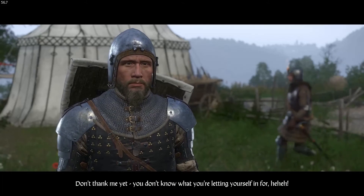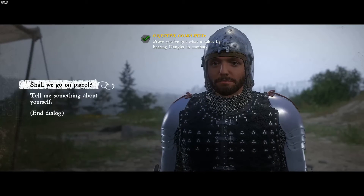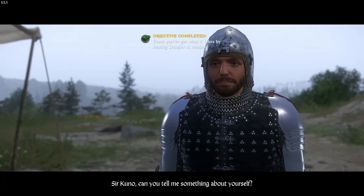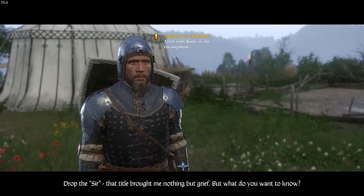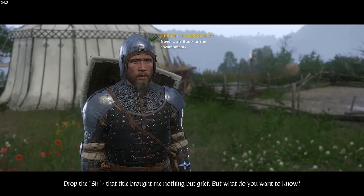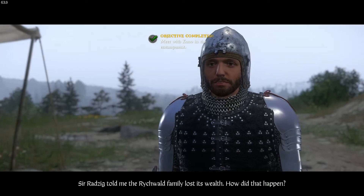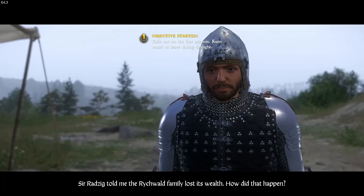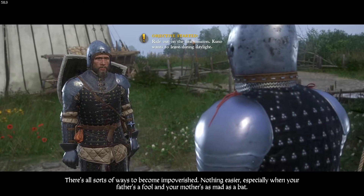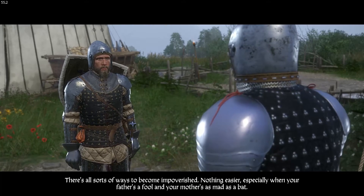Henry asks Kuno to tell him something about himself. Kuno responds: "Drop that title — 'sir' brought me nothing but grief. What do you want to know?" Henry asks how the Rickvold family lost its wealth. Kuno replies: "There's all sorts of ways to become impoverished — nothing easier. Especially when your father's a fool and your mother's mad as a bat."